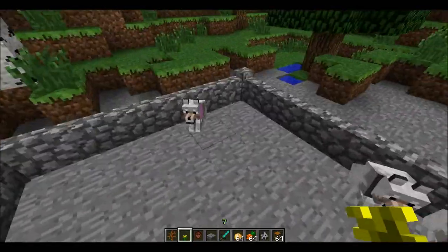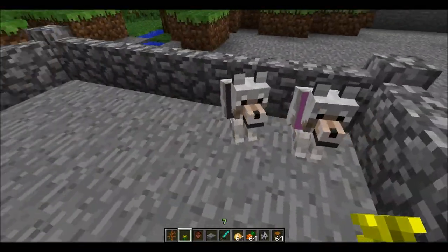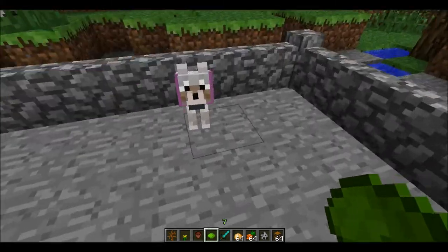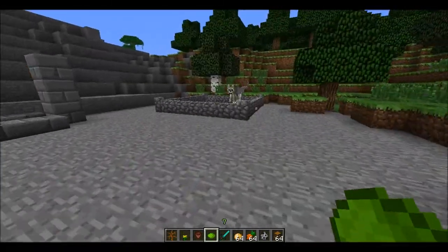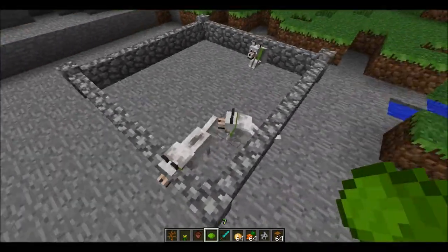You may also notice that the leashes on the dogs are different colors — that's because you can change the color of their leashes. See, you can make it green, and now they're all green!